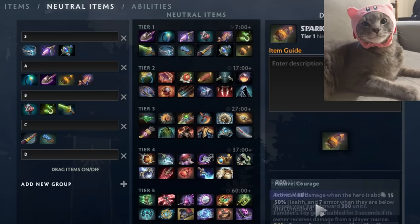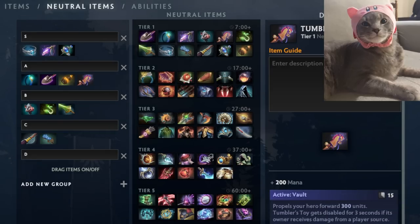Tumbler's Toy is essentially a discount Blink Dagger — it gives 200 mana, which is great in the current meta, and the Vault active every 15 seconds lets you launch yourself forward. For a hero like Earth Shaker who wants to get in but doesn't have Blink at seven minutes, Tumbler's Toy fills that role. You can also use it to jump up and down terrain. The 200 mana is a ton as well.